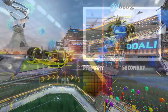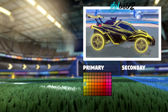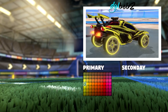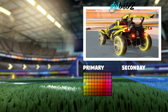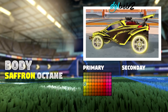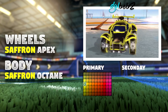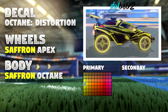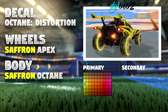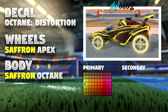Moving on, we have a beautiful octane design. On the field, this thing lights up like a traffic cone, incorporating the fan's favourite apex wheels. This is more of an expensive car design. We have a saffron painted octane for 9 keys, saffron painted apex wheels for 6 keys, and then octane distortion decal for 1 key. That puts you at a grand total of 16 keys, a lot more than the last few. It's an outstanding looking car, it looks really nice.